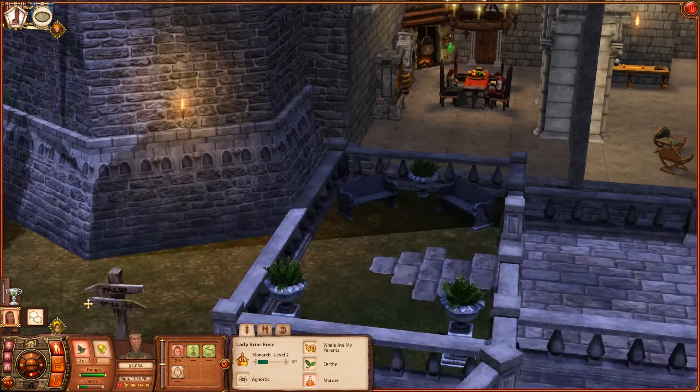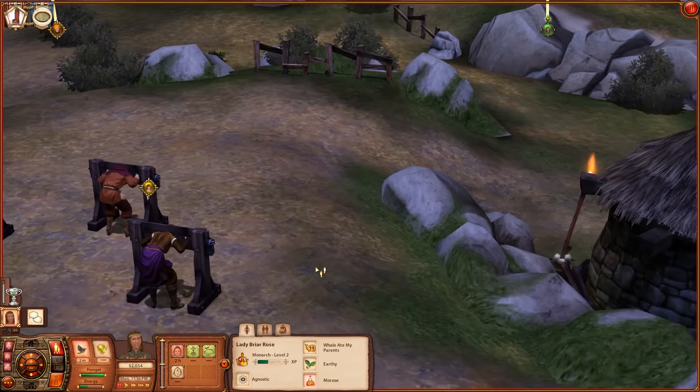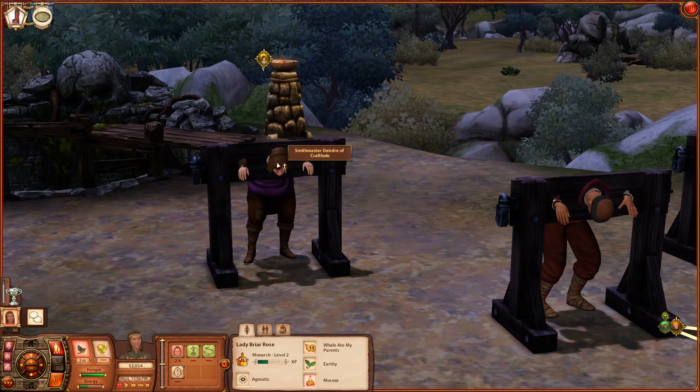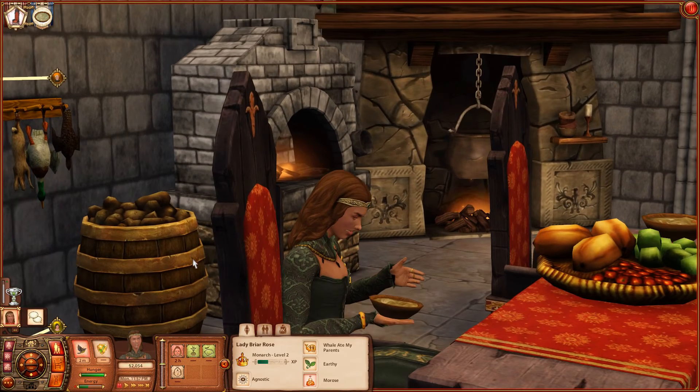I did throw her in the stocks. I now have to get the other woman out of the stocks. I have to get her out in order to talk to the Smith Master of Craft Hole. Oh dear - that creates a little bit of a diplomatic issue if you ask me.